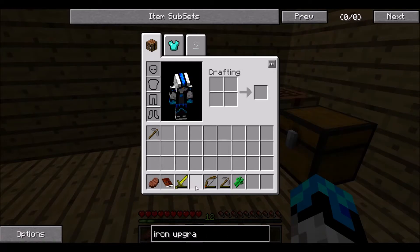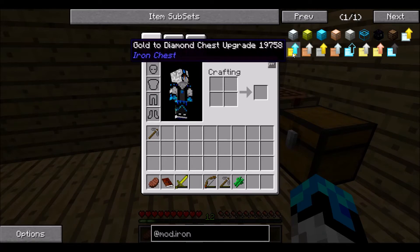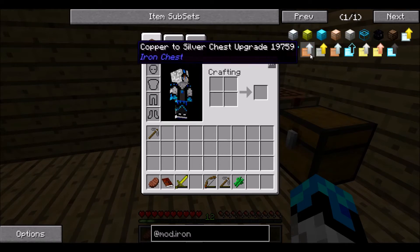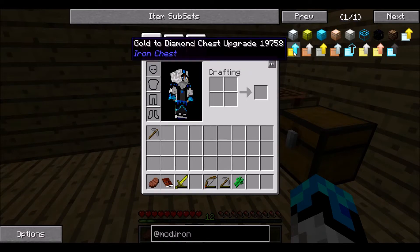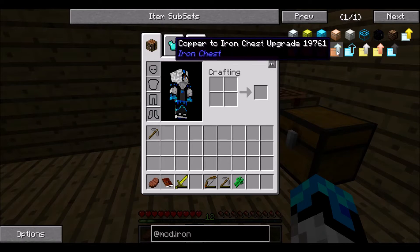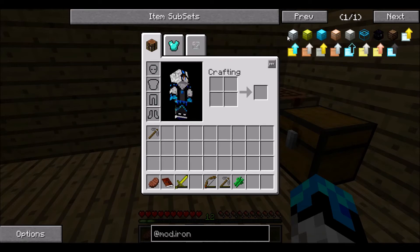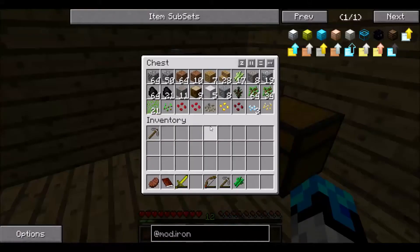It's not called that. What is it called? Searching for it... iron to gold, normal to iron — wait, is there not a normal to iron? They used to be a normal to iron. Copper to silver, silver to gold, copper to iron. Strange. Okay, well — how do I make an iron chest? Oh, it's just a chest surrounded by iron. How did I not figure that one out?